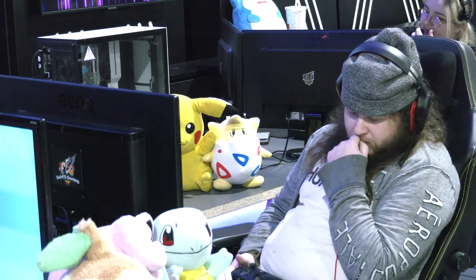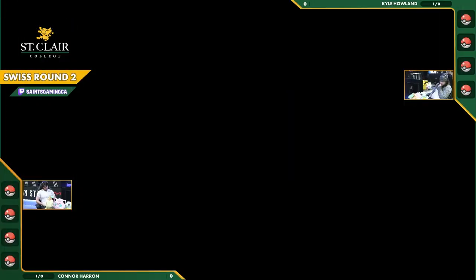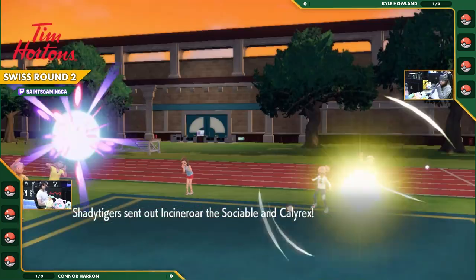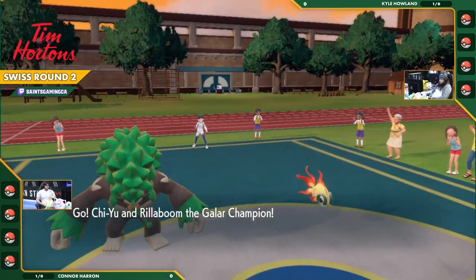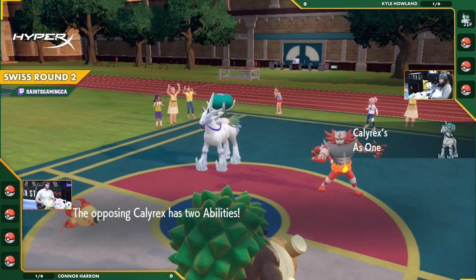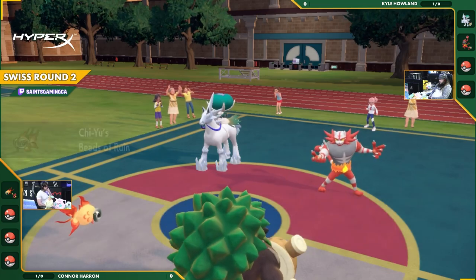Hopping into the match now. According to the team sheets, Kyle has a lot of ways to deal with Terapagos, so Connor is really going to have to dance around and find his shots carefully.